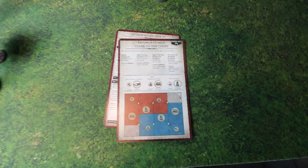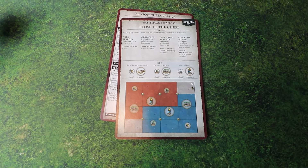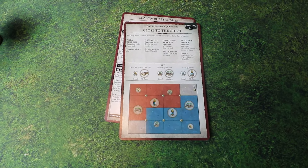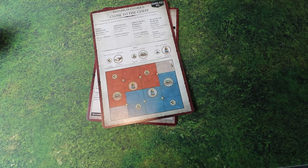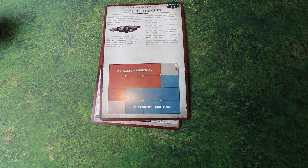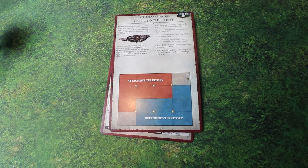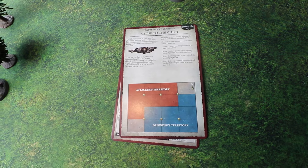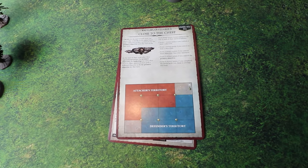The mission we're playing is Close to the Chest. What's cool about the scenarios in this edition of Age of Sigmar is it's kind of a best-of, taking all the best missions from the last nine years of the game. They have suggested scenery layouts that show you what goes where to make it balanced. At the start of each turn, the player who's not the active player picks an objective in their territory — that objective is worth more points.